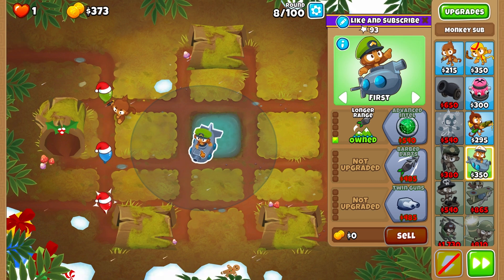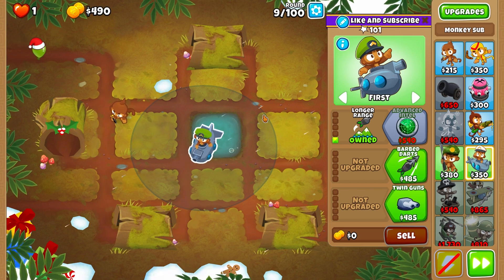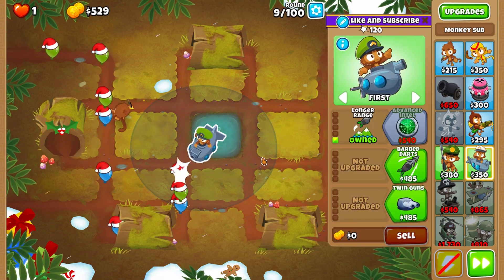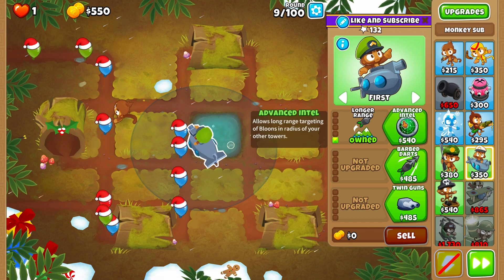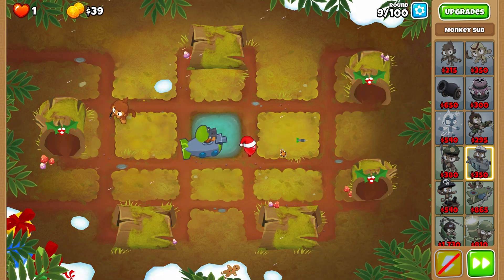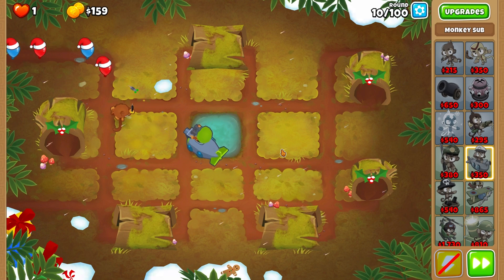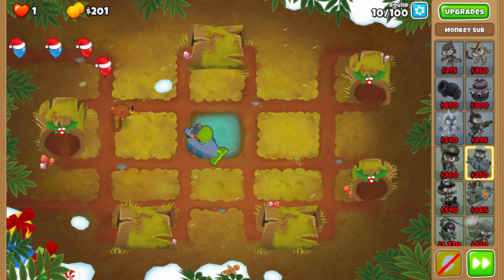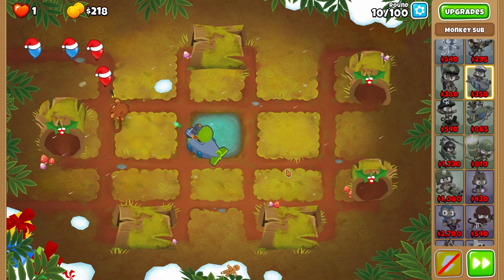That is a pretty challenging one, but we will still be able to do this. One of the best practices for this achievement is to use the submarine in the beginning, simply because a submarine can be submerged later on upgrade path 300 and it will not steal our pops from the main popping tower, which will be the Dirtling Gunner in this case.